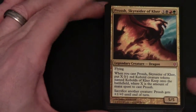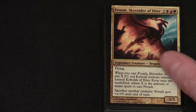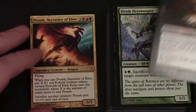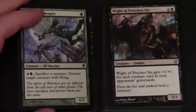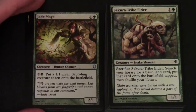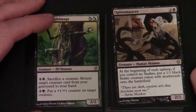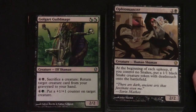Prosh is a 5/5 mythic with flying. When you cast Prosh, Skyraider of Kerr, put X 0/1 red goblin kobold creature tokens named Kobold of Kerr Keep onto the battlefield, where X is the amount of mana spent to cast Prosh. Sacrifice another creature: Prosh gets +1/+0 until end of turn. Next up are Viscera Seer, Elvish Skysweeper, Wight of Precinct Six, Jade Mage, Securid Tribe Elder, and Golgari Guild Mage. Ophiomancer is a rare — a 2/2 for two colourless and a black, creature Human Shaman. At the beginning of each upkeep, if you control no snakes, put a 1/1 black snake creature token with deathtouch onto the battlefield.